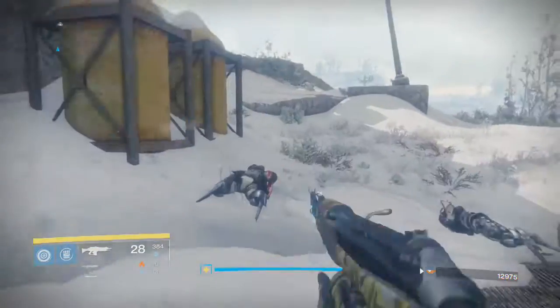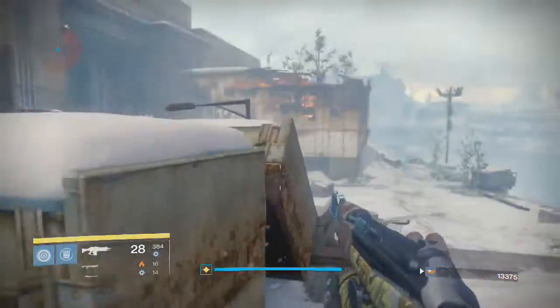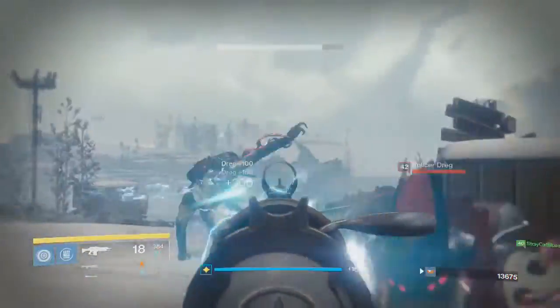First, you're going to want to try to get the Wretched Eye strike. Try to get that strike because it works best — you have access to Archon's Forge and everything in the wastelands, or the SIVA Plaguelands, whatever you want to call them.